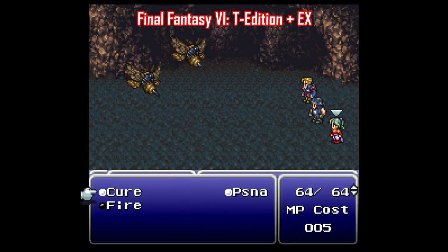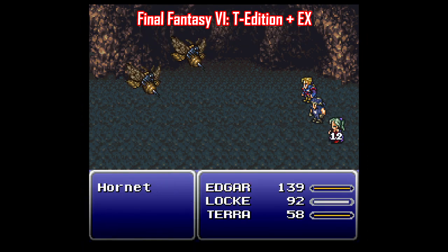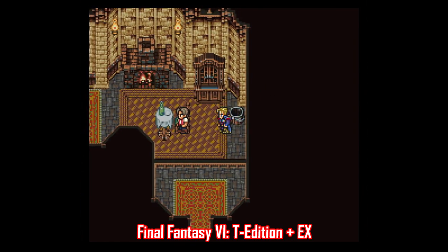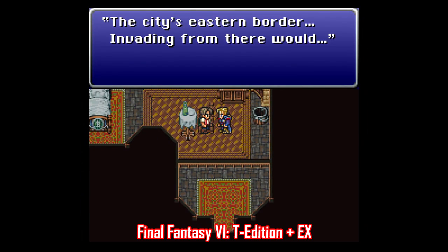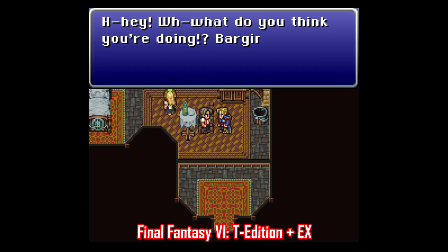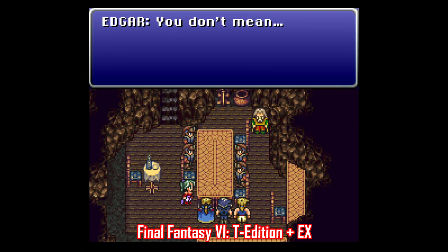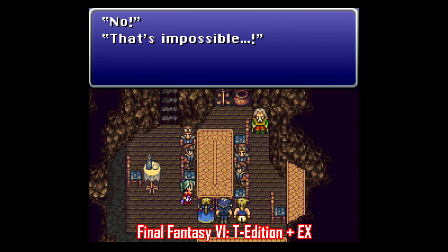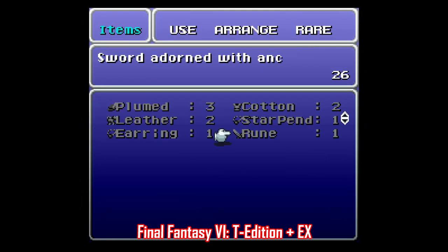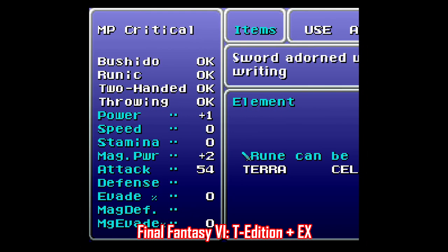Here's another interesting one for Final Fantasy 6 — T-Edition. It's actually one of the more popular ROM hacks in Japan, but it recently received an English translation. This hack isn't as radical as Return of the Dark Sorcerer and stays much closer to the source material, but it does add a lot of new content all connected to the original story. There are new locations, new dungeons, new bosses, some new attacks and spells, along with some bug fixes that help balance the game a little bit.